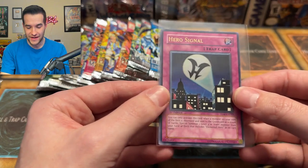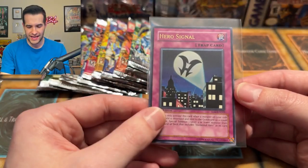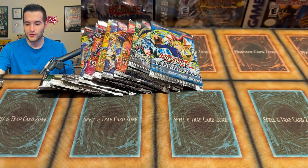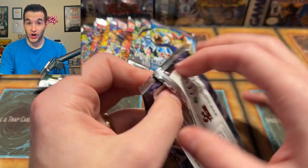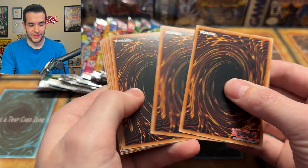Wow, that is awesome! That is a way to start this opening. The first old school pack is an old school Ultimate Rare. And not only is it an Ultimate Rare, it's a pretty good one — Hero Signal is really cool, like the Bat Signal for heroes. That is pretty awesome. All right, that is what we call a good start in the opening business. We have an Ultimate Rare Hero Signal. I was not expecting to start like that.